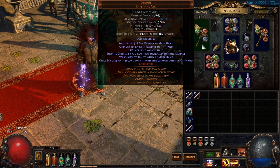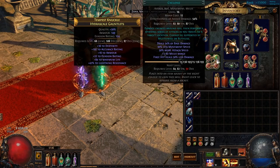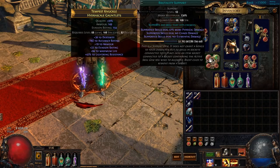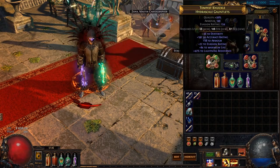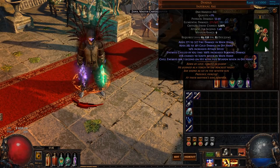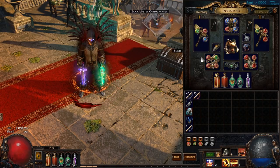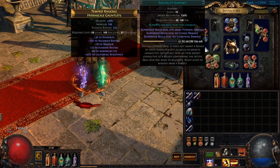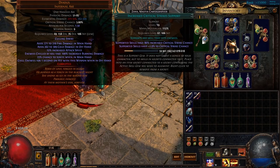To get rid of boring RF scorching ray gameplay, we spice it up with some Cyclone action. Cyclone fits in best — link it with Brutality, Blood Magic, and Fortify. The Brutality gem basically neutralizes the elemental damage on the weapons, and that's essential to get a proper Elemental Equilibrium proc going. I proc EE via Cast When Damage Taken, Blade Vortex, and Increased Crit.